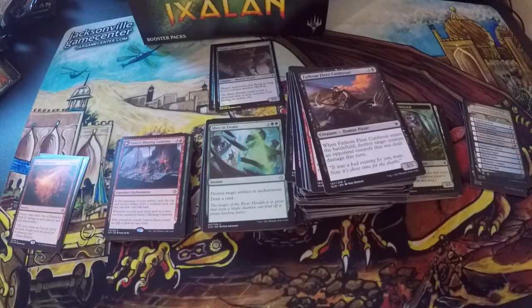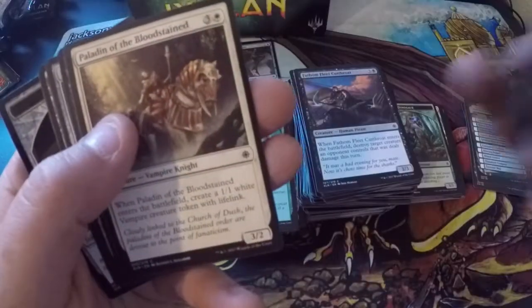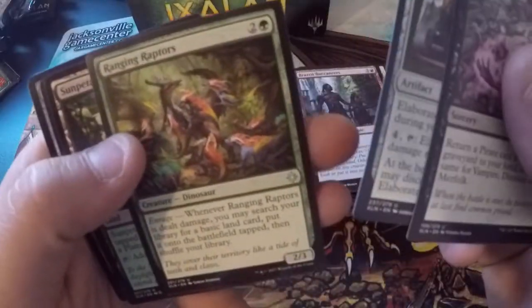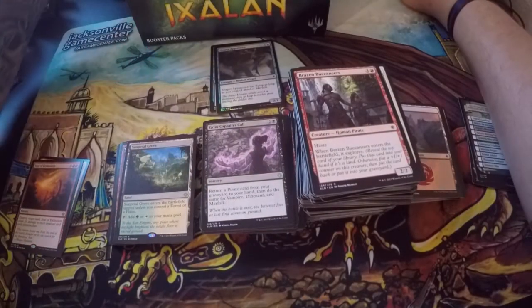I believe we're almost halfway done with the box. Next we have Brazen Buccaneers, Looming Altisaur. Queen's Bay Soldier, Fire Shrine Keeper, Exali's Keeper, Opt, Hijack, Water Trap Weaver, Blinding Fog, Paladin of the Bloodstained. Grim Captain's Call is our uncommon to start this pack off. Elaborate Fire Cannon, Ranging Raptors. Sun Petal Grove is our rare land — I do like those lands. Mountain and a treasure. The dual lands are cool, I enjoy them.